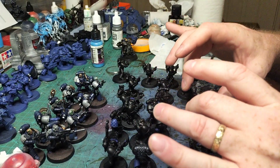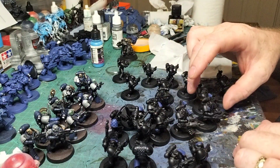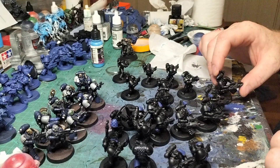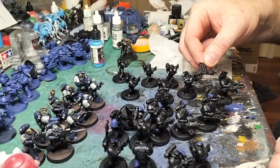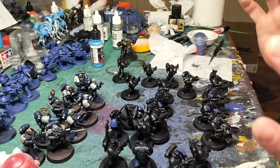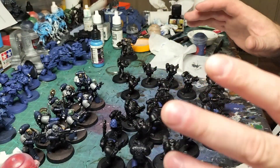The unit's going to have four rocket launchers — I used the Forge World underslung rocket launchers to make them stand out a little different from the plastic ones that come with the new kits. They've got suspensor webs and fire rad-rockets, and they've all got rad grenades.